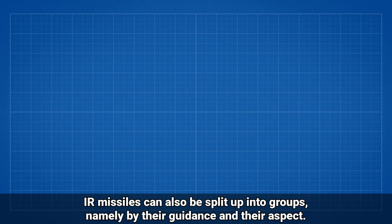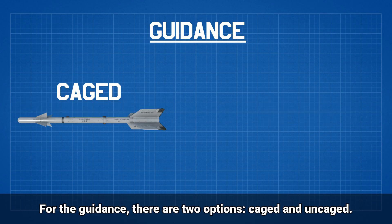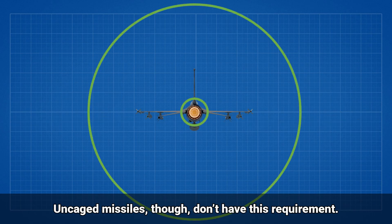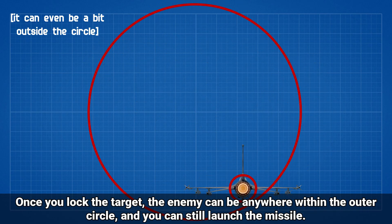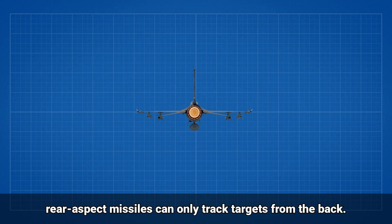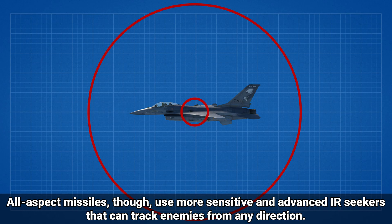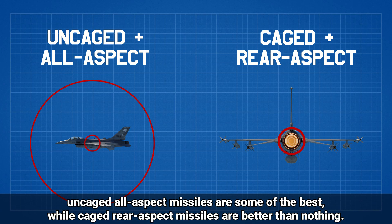IR missiles can also be split up into groups by their guidance and their aspect. For the guidance, there are two options: caged and uncaged. Caged missiles require the target to be in front of the missile to be launched. Uncaged missiles don't have this requirement — once you lock the target, the enemy can be anywhere within the outer circle and you can still launch the missile, thanks to their gimballed IR seekers which give them a much bigger detection area. As for the aspects, rear aspect missiles can only track targets from the back, while all aspect missiles use more sensitive and advanced IR seekers that can track enemies from any direction. If you have a choice between these groups, uncaged all aspect missiles are some of the best, while caged rear aspect missiles are better than nothing.